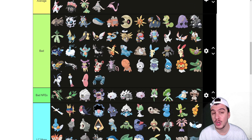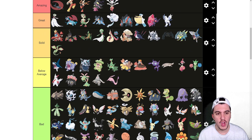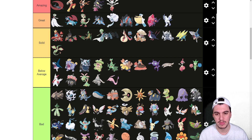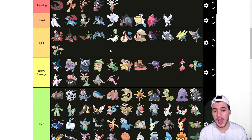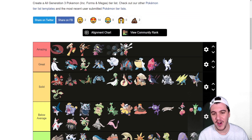Beldum goes in LC. Metang I've seen drafted — it's just bulky with Rocks and decent coverage, but that's really it. Metagross goes into Solid. As a Psychic type I think it's better than Gardevoir. It has access to good coverage options, Rocks, Cosmic Power, and Body Press. There's a lot of good things going for Metagross and it should rank high on this list.